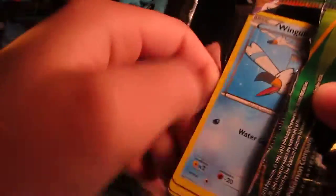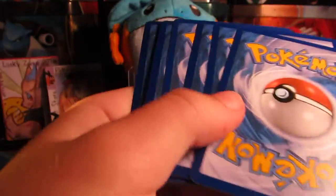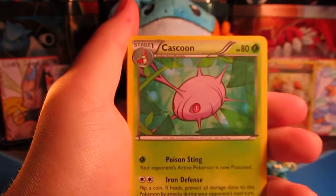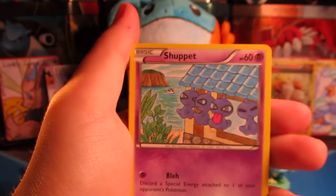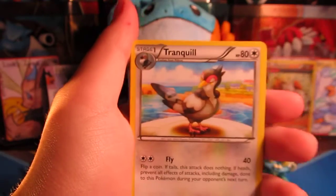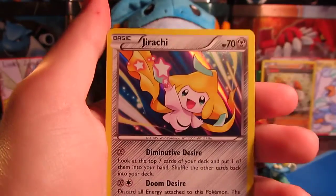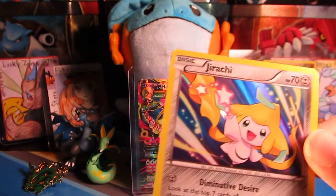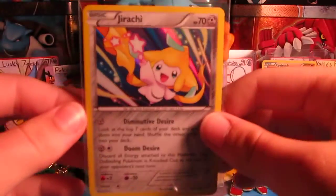So we move on to our Deoxys pack — this is my favorite pack art of the set, and I believe it is Sarah's too. Hopefully it'll give us some good luck. We've got a Wingull, Hawlucha, Cascoon, Dratini, Shuppet with that attack 'Bleh' — which I think Pokémon just gave up at that point. Gliscor, Tranquill, Rayquaza Spirit Link, Binacle Reverse, and a Jirachi Holo. Sweet — I love this holo. Besides the ancient trait holos in the set, this is probably one of my favorites. They did a really nice job with that.